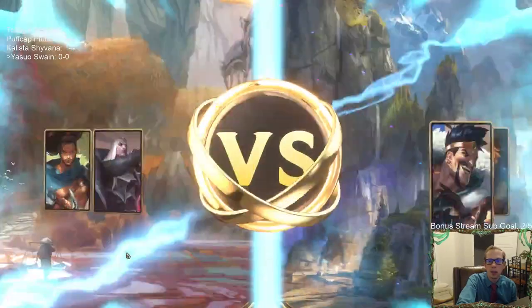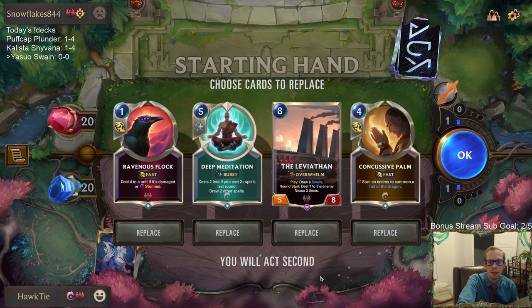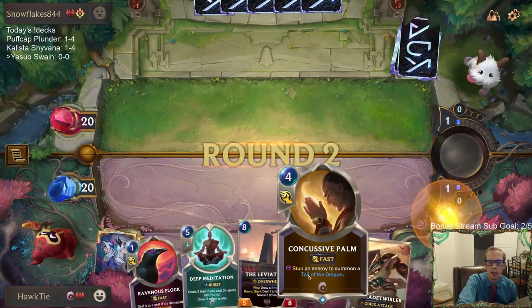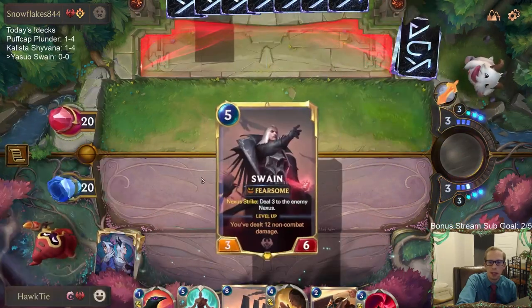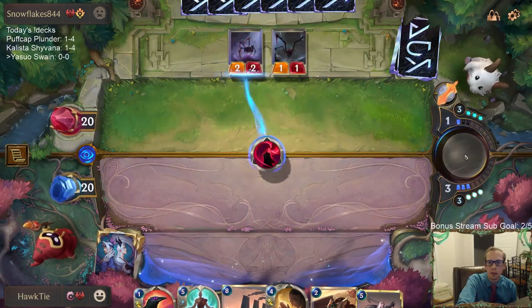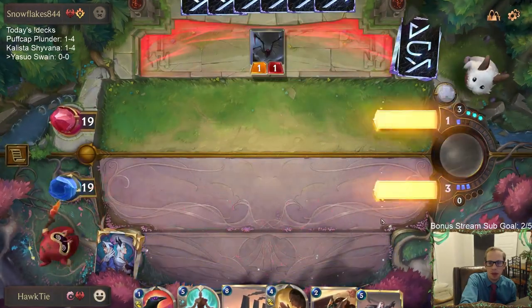We're playing against Draven Ezreal. Draven Ezreal can be a deck that's kind of aggressive. I like this opening hand. My plan is turn three Concussive Palm plus Ravenous Flock — whatever champion they play, they have the attack token on turn three, so I'll have that combo. That would be me playing two spells in one turn, so then we would have Deep Meditation for the next turn. I hope they play one of the two champions. Just House Spider — going with the Death Sand. Three for Swain.